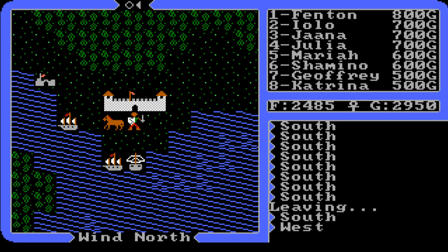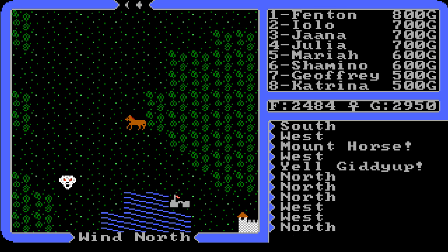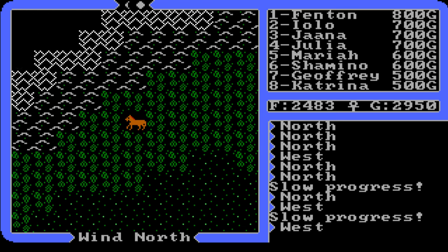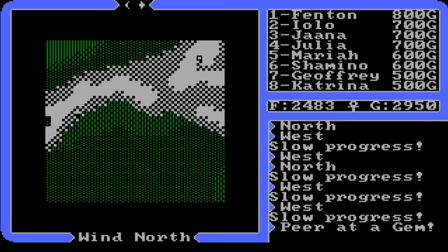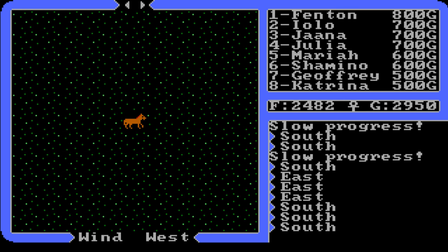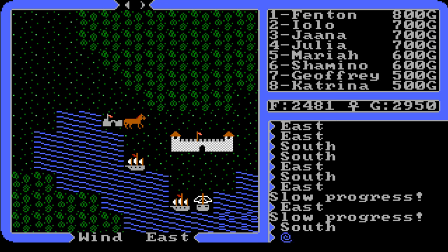We're getting on our horse and heading north toward the Serpent Spine Mountains. Avoid the lich and keep going north - I should have gone a little more west. I'll pop the gem now. On the west part of the map there's a little indent that looks like you can land something there or teleport there. That is how you get to the white stone - there must be an object we need to find. But that's all right.